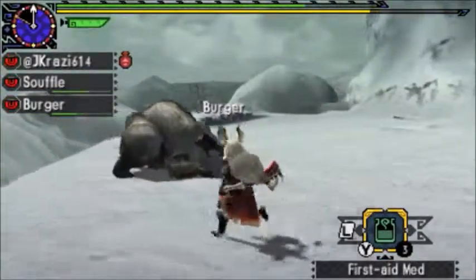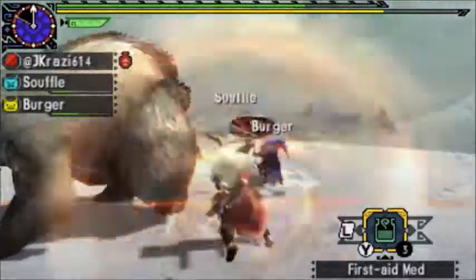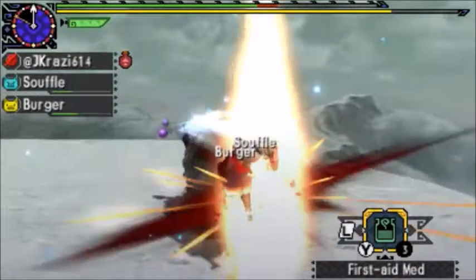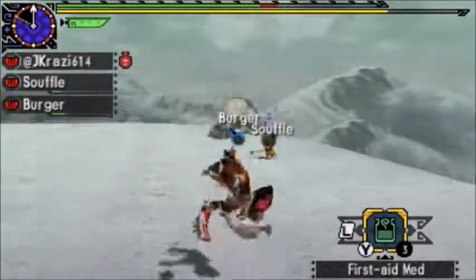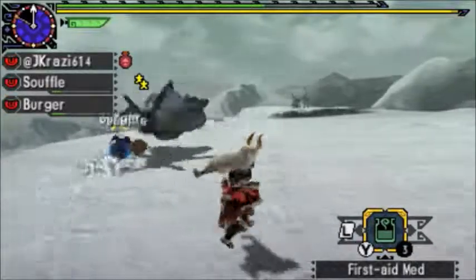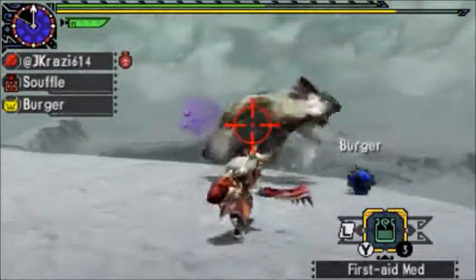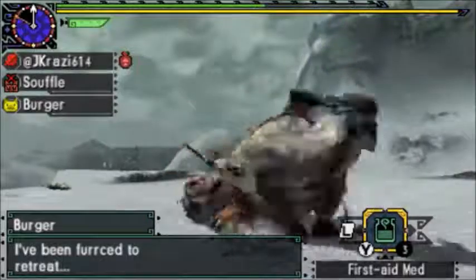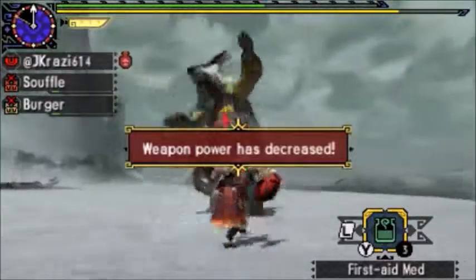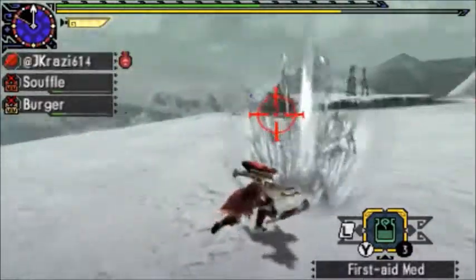If I get an opportunity I do want to show the giant snowballs he can roll at you. And there's sword dance, which I do like on status sword and shields like the Viper Bite and the Hydra Bite. Now the Viper Bite is what you get when you upgrade the Gendron sword and shield.